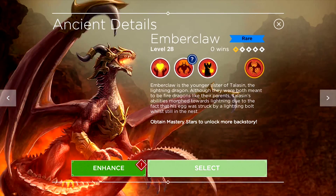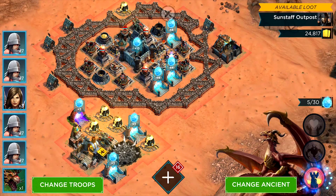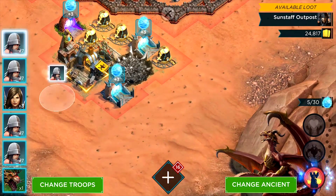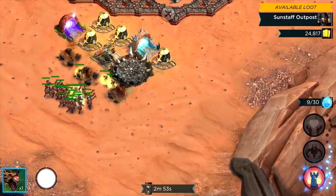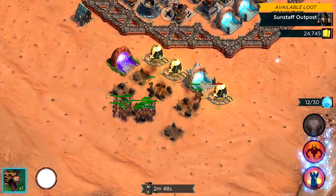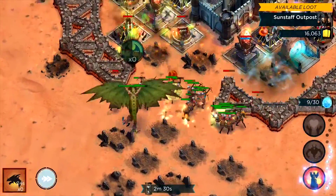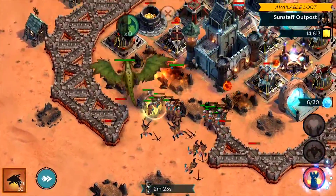In these chests you have the chance to win an ancient that is themed with that campaign. While the campaign is active — which is for about 24 hours — once you have beaten it, you will also receive a plus three mana bonus to all ancients of that element that the campaign is themed around.